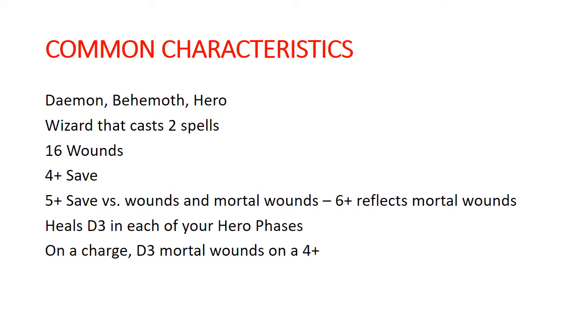They all really have a bunch of things in common. They're all demons, they're all behemoths and monsters, as well as heroes and leaders. They are all wizards that cast two spells per turn each and can unbind two spells per turn each. They all have 16 wounds, a four-up save, and an additional five-up save against wounds and mortal wounds.